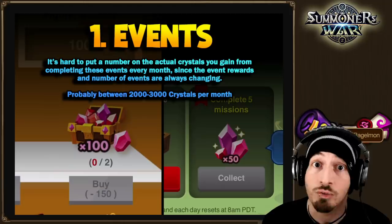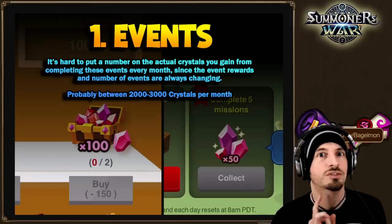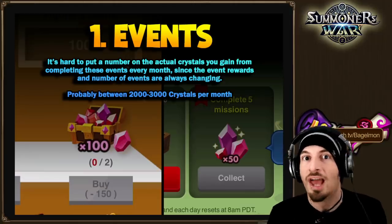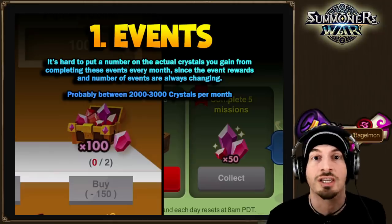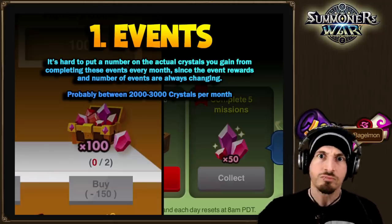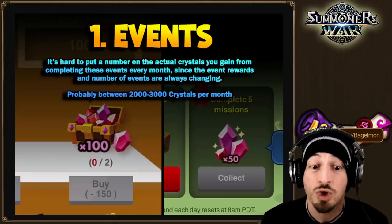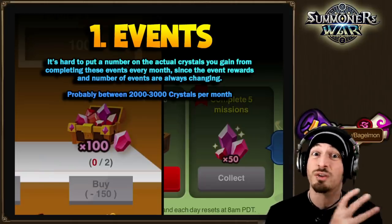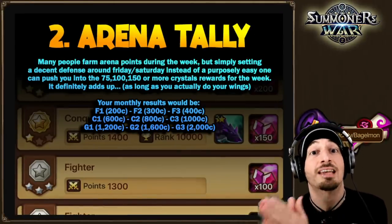Events give you way more than you realize if you're not maximizing them. They give you a lot of energy and crystals, though it's hard to put a number on it since they're always changing. For things like the fifth and sixth anniversaries, they do a lot more events with better rewards — probably about two to three thousand crystals per month from doing all these events, because those little bits really add up.